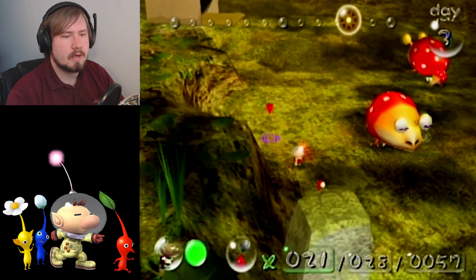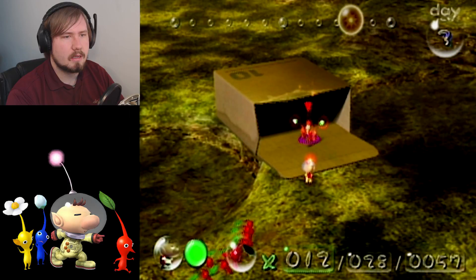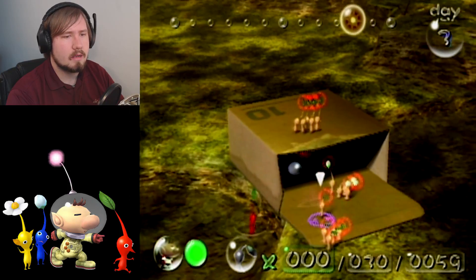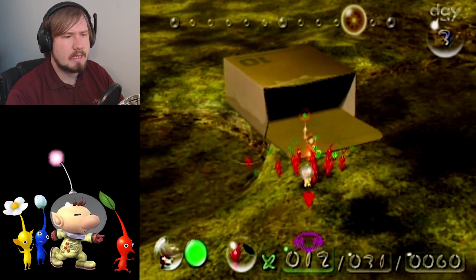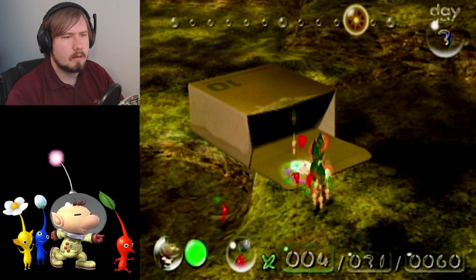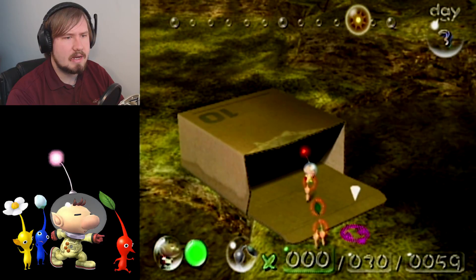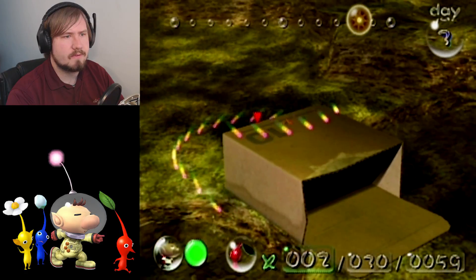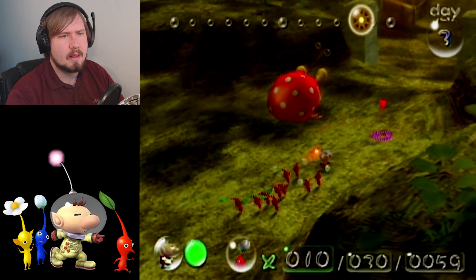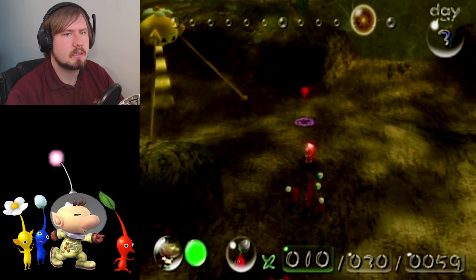The day is so much shorter than I thought it would be. I got 21 with me, that's enough to push this box. Why did you fall in the water? Where did the rest of them go - they got eaten? Do I have to push this from the other side? I'm killing Pikmin left and right, I'm so confused. I'm not going to find a piece today. I don't know how to get yellow Pikmin, this is just not a good start to this episode.